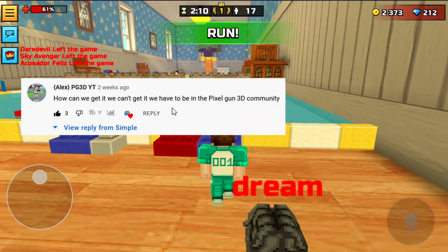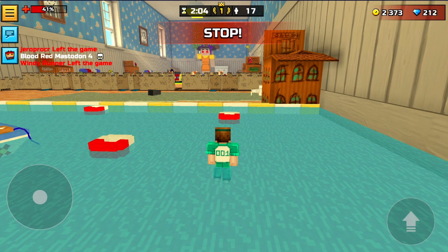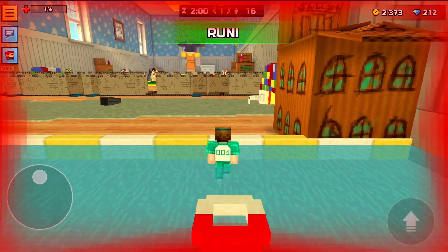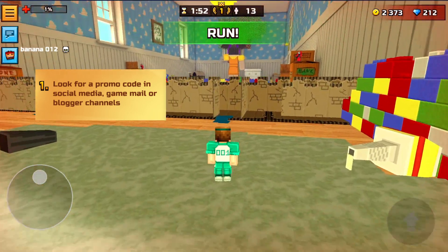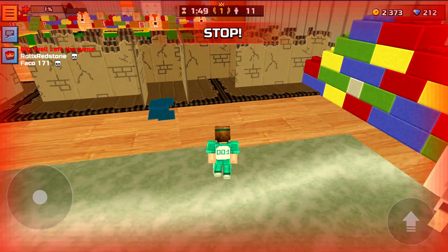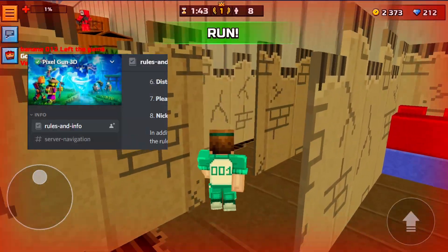I got asked: how can you get promo codes without being in the PG3D community? This was a comment on my unlimited promo code video. I told in that video how you can get promo codes, and one of the places was social media, mainly Discord. If you play Pixel Gun 3D then you are already in the PG3D community, but in that video I was talking about the PG3D community Discord server.